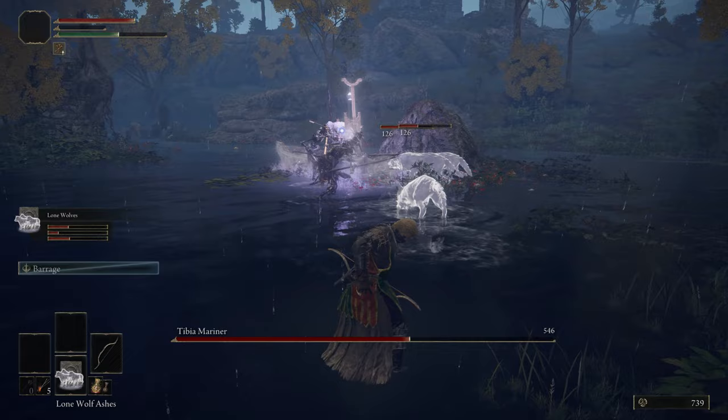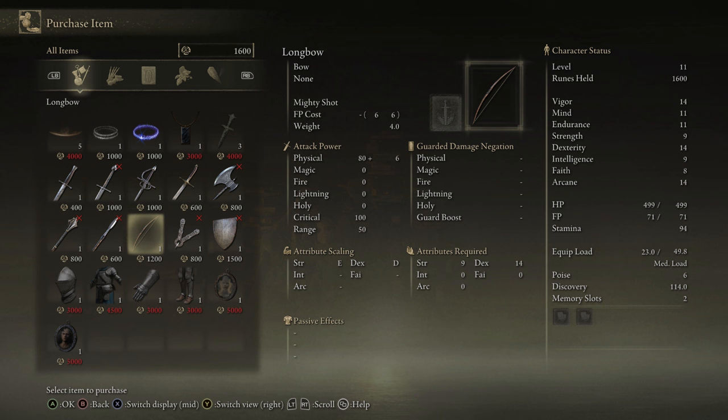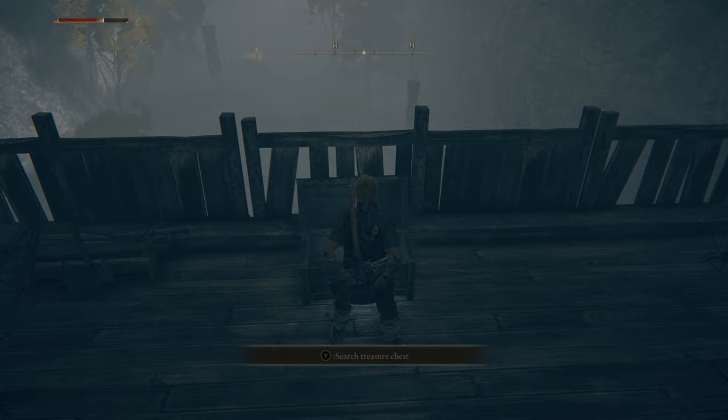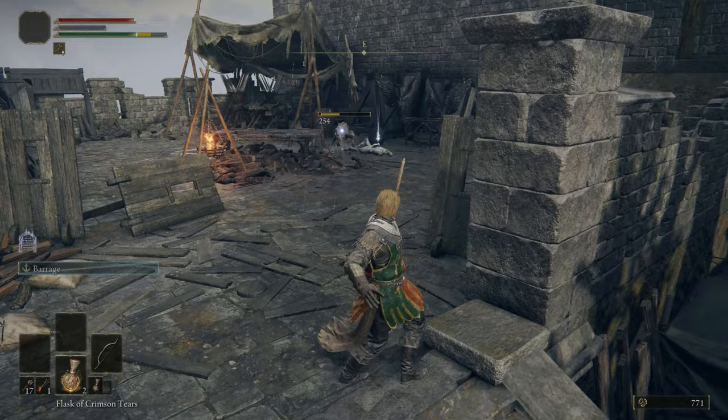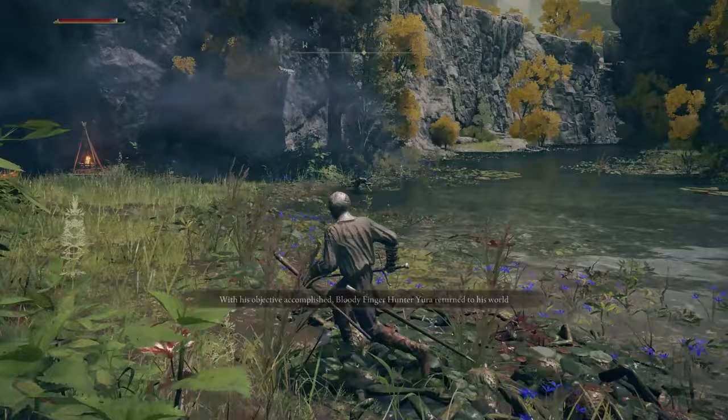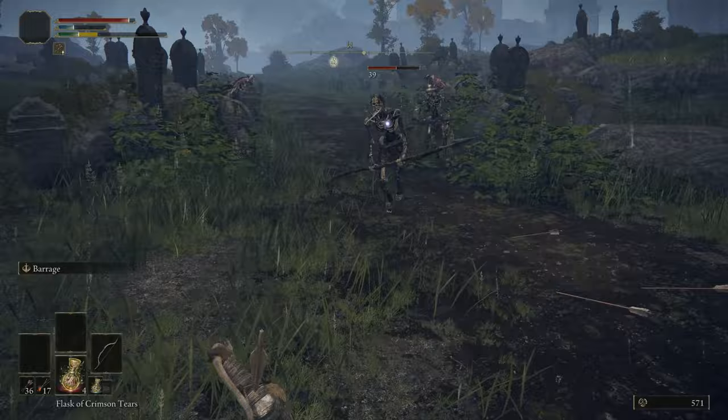You can grab the Longbow from the Roundtable Hold once you unlock it — the quickest way is to lose to Margit, the first boss at Stormveil Castle. After that you'll get a cutscene and unlock the Roundtable Hold. Also grab the Arrows Reach Talisman at Stormgate to increase your bow range effectiveness. Replace your Bandit armor as soon as possible — grab the Scale Armor from Castle Morne Ramparts. If you want to stick with a dagger, the Reduvia from Bloody Finger Nerijus isn't a bad option given your high Arcane, but really we're ditching the knives here for the bows.